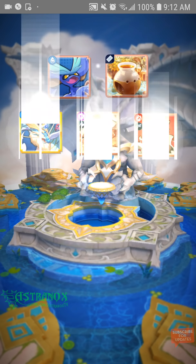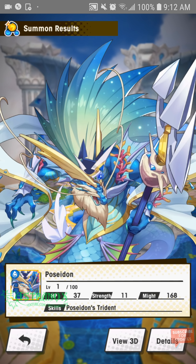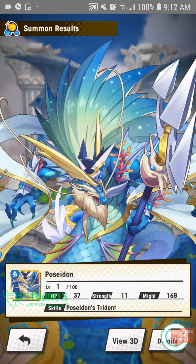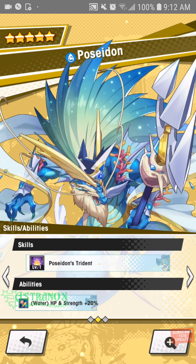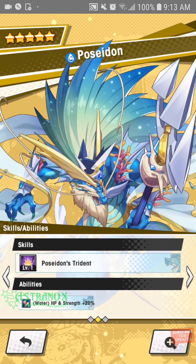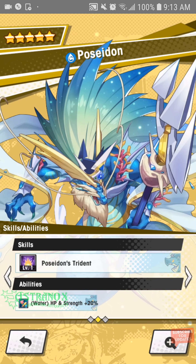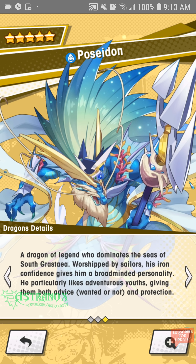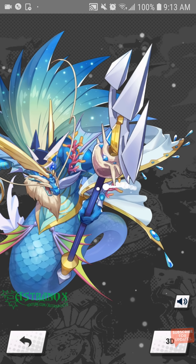Vanessa. Water-based Poseidon skill — let's see your details. Max level 40. Poseidon Strident: deal water damage to the target and nearby enemies. Water HP and strength plus 20 percent if the user is attuned to water. Wait, could it only be a water-based hero that's gonna get the buff? Maybe not — maybe it works for everyone.